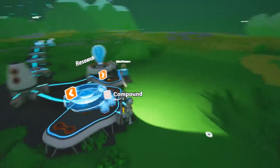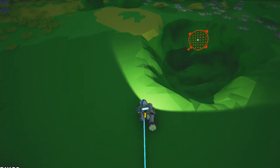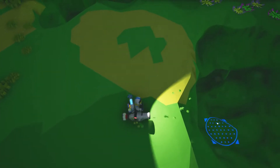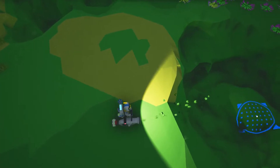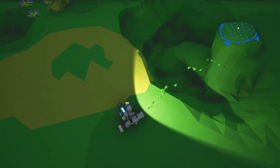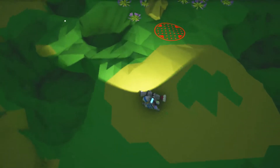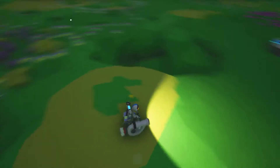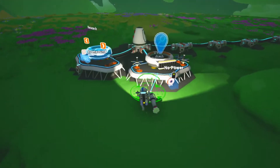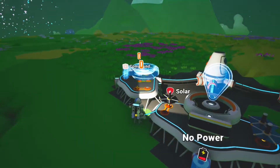All right, so printer — fuel condenser. Smelter — we need compound. Vehicle bay — we need aluminum. So that's going to be where we go next then. We'll replenish all this though, we can.